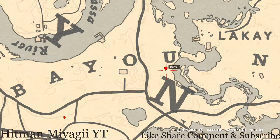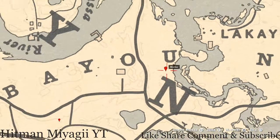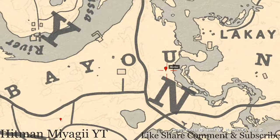Let's go up between the U and the N right here at this location — you guys will get a bird egg. This bird egg is a heron egg. This heron egg is in a tree; shoot it down with a varmint rifle or a bow using a small game arrow.